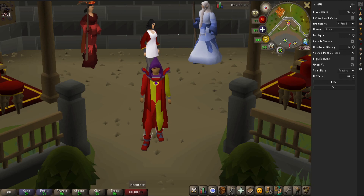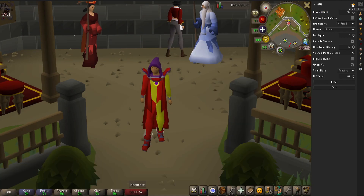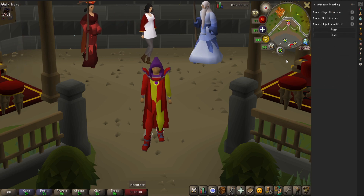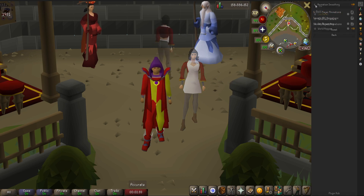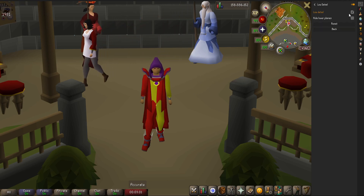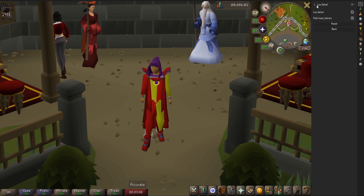The first set of plugins I want to talk about are related to the game graphics. I'm going to list out 8 different plugins here, starting with the GPU plugin. Basically, this just lets you increase your draw distance, smooths out images, and just improves the game's performance — it looks really nice. Next, we got the Animation Smoothing plugin, which smooths out your animations. Low Detail Mode gets rid of some of the noisy textures on the ground and just in the game.